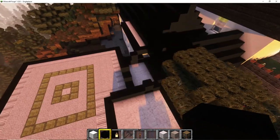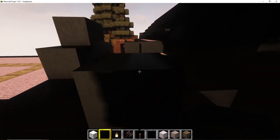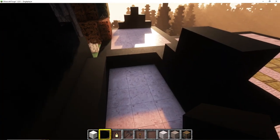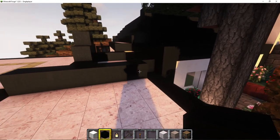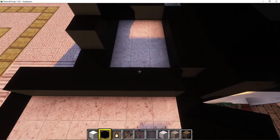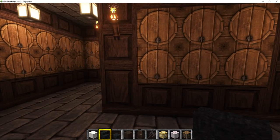A few hours later, we have a ballroom and a study that have already been completed, and I'm still just finishing off the roof. Once the roof is done I'll finish the inside and then show you guys the final living quarter section of the castle. After finishing the roof, I decided to take a quick walk through everything I'd done so far.